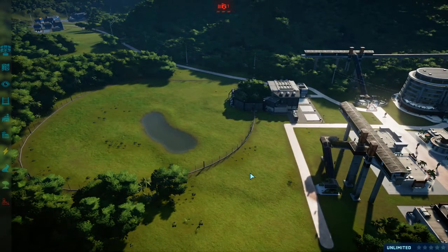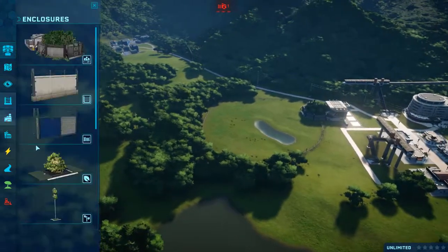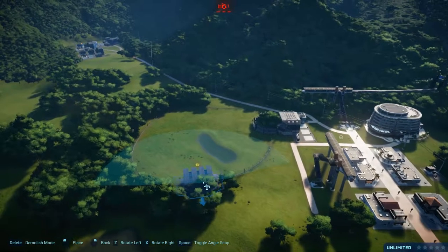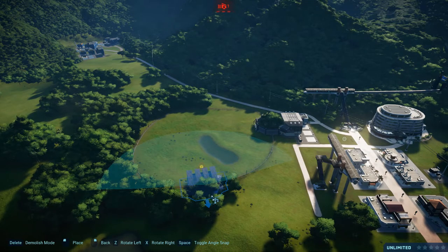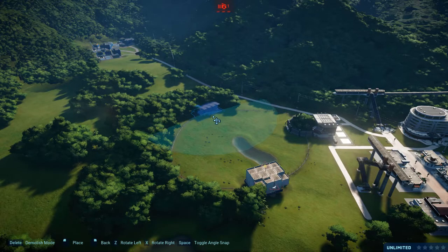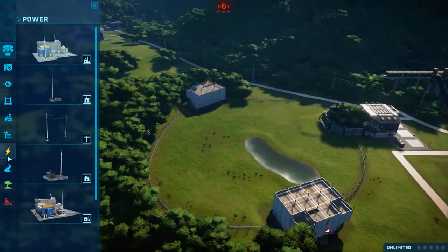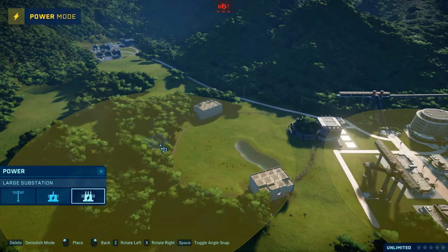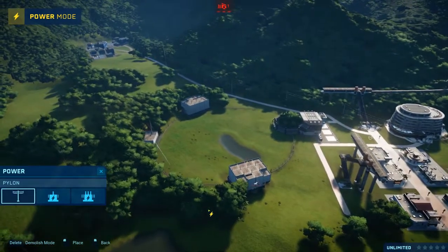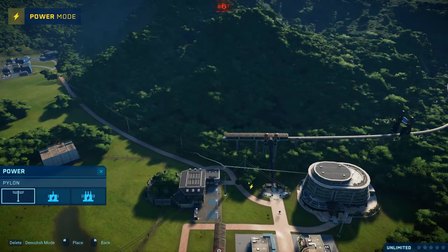Another fancy thing is that if you have electrified fences, that will power all of the viewing galleries and platforms that you have attached to your fences, which I think is pretty fantastic. We'll put this bad boy here, and this bad boy here, so then that's basically all of that done. Then we'll get a large substation — put it just there, like so. We don't want the pylons inside of the enclosure.